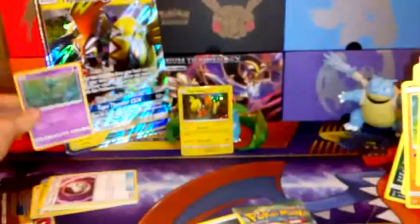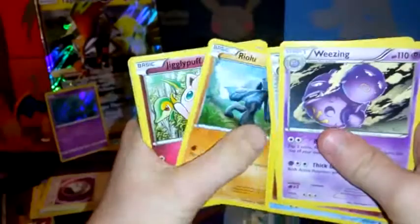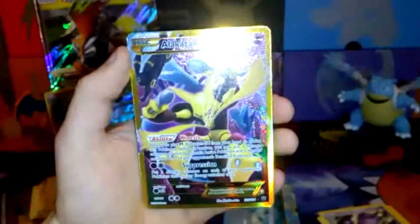And we have my favourite set next — Fates Collide. We have three to the front. Let's see what we get. We have Wheathing, Fairy Garden, Wismur, Larvitar, Seel, Breloom, Jigglypuff, Fennekin, Minccino — yes! Yes, we finally pulled it! I've been wanting this card forever! We have pulled the Alakazam EX Full Art!